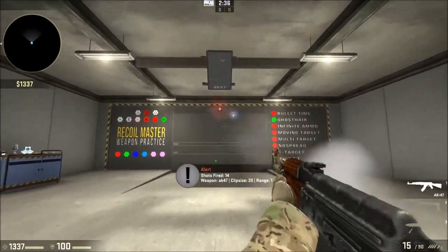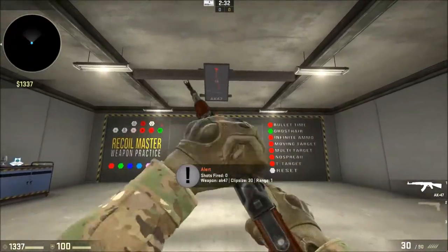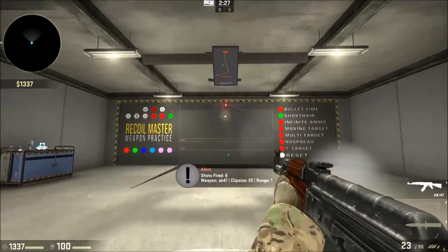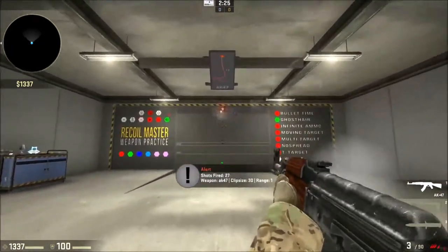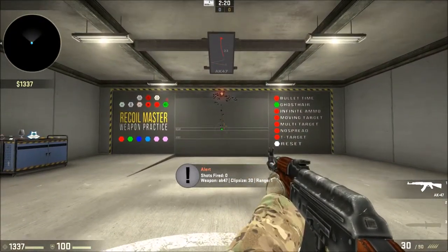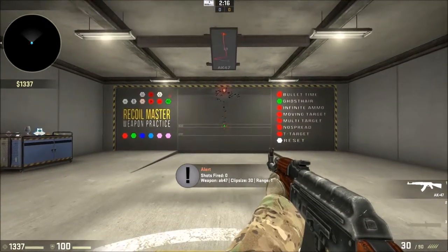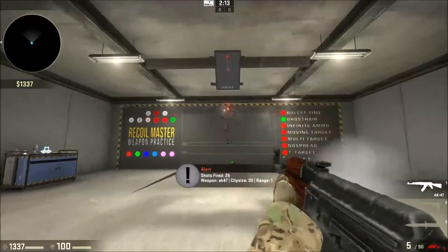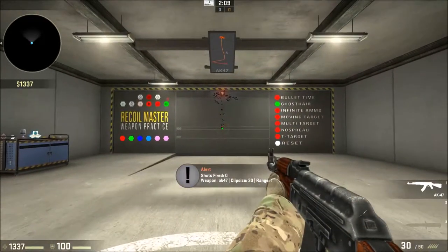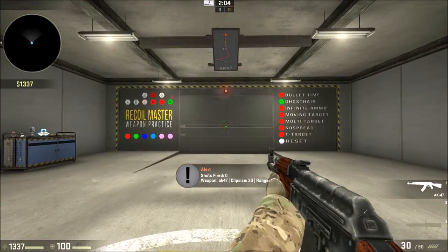Watch - I'm going to move my crosshair a little bit, it's not exactly where the bullets were. One more time. See how my crosshair was coming down here and the bullets were up here. I'll do it one more time - you'll see this green dot move. So where that green dot is going, that's where you want to aim.